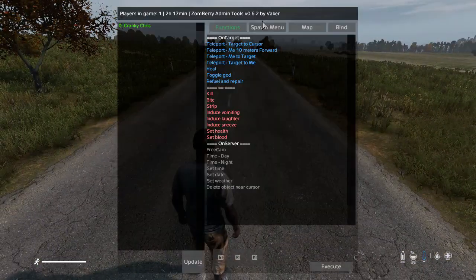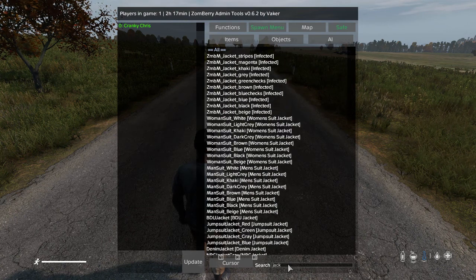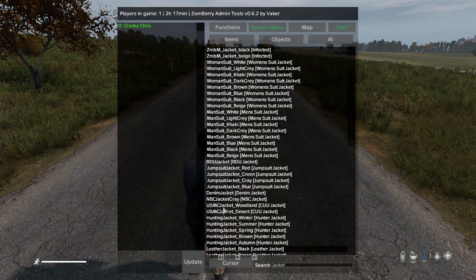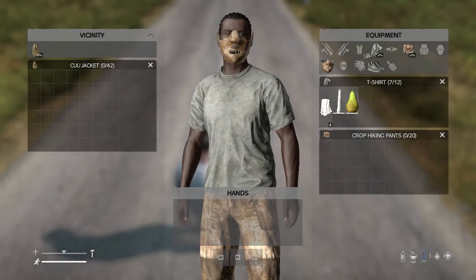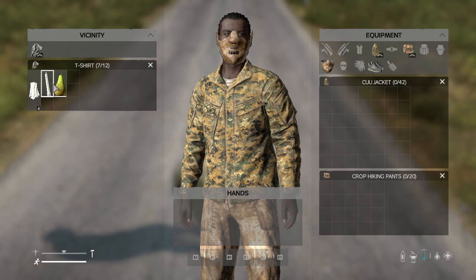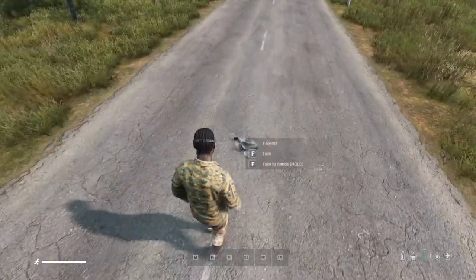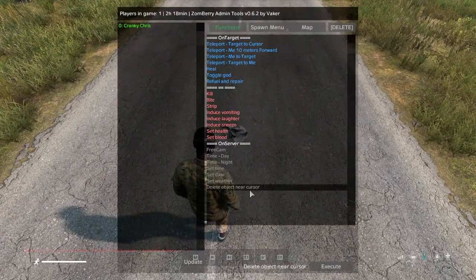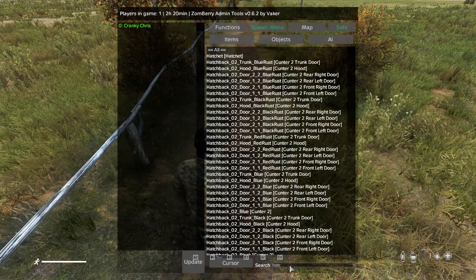One thing I'd say about the admin tools, especially for teleporting or spawning stuff in — be careful, because you can get carried away. All of a sudden you've spawned everything you need and you take away from the game itself. Just use it with a bit of caution. You might find yourself spawning a jacket, a bag of nails, a car battery and suddenly you're not looting anymore, just sitting there using the admin tools.